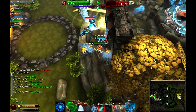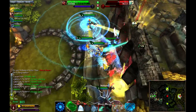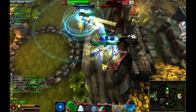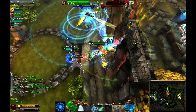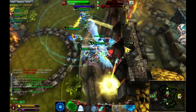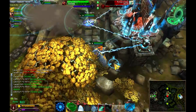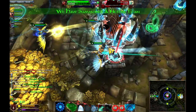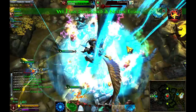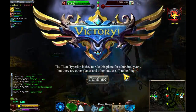Now he is on the wall dealing tons of damage. We lost middle, but that's basically how this capture point map works. Defend the points, work as a team, and defend your titan while you attack their wall. Once you are in there, you can just nuke their tower and good game. See you guys!